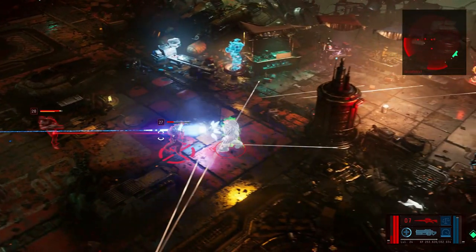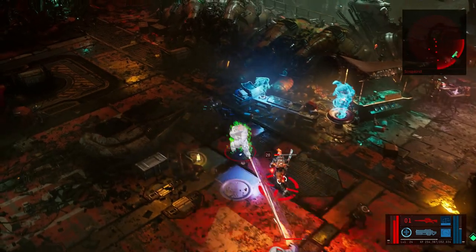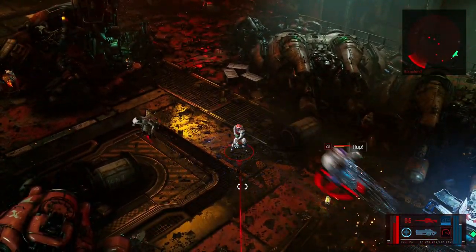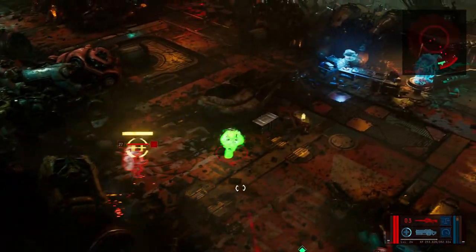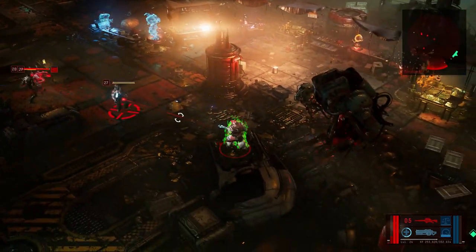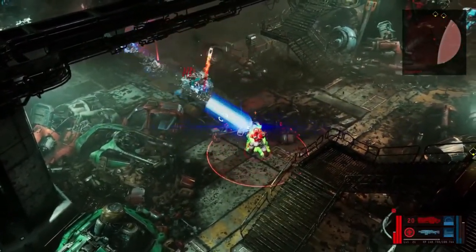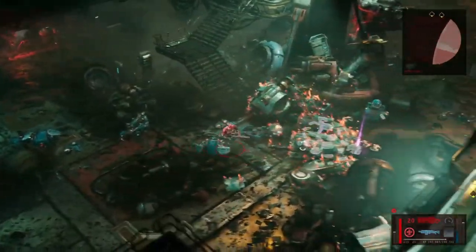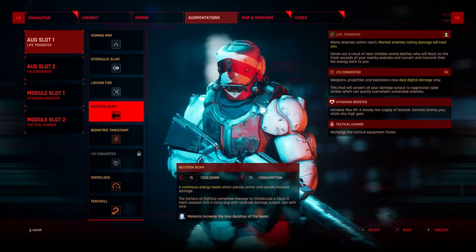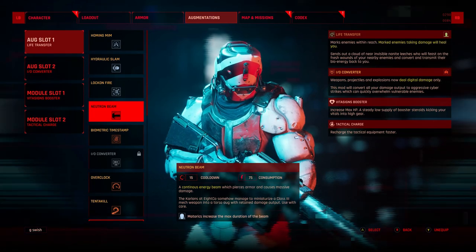Last but definitely not least is piercing. I couldn't find any information on this, but from what I can tell, piercing pretty much negates their armour. It really does hit some of the tougher enemies — especially the big guys, the elites, the bosses. If you've got piercing on, you can absolutely wreak havoc. I believe it's why snipers tend to hit so hard, because it negates at least some of their armour, maybe all of it. It definitely means you'll pack an absolute punch against those really tough enemies. It's one of the main reasons why the Neutron Beam augment is my go-to for absolute boss damage — it's a continuous energy beam which pierces armour and causes massive damage. It's got pierce on it, same as the sniper, meaning you're doing an absolute abundance of damage and it works really well against tougher targets.